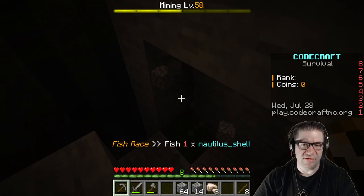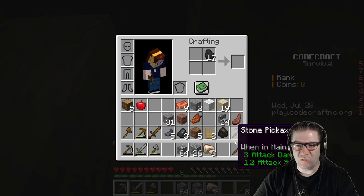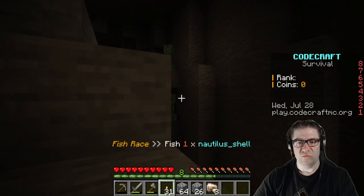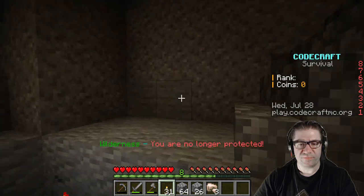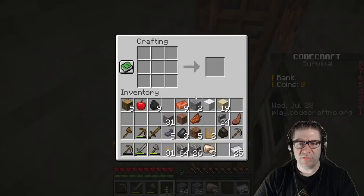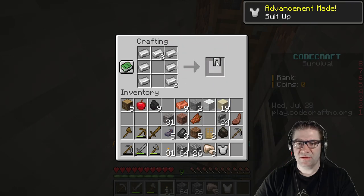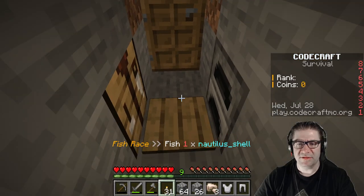I should probably take some of that iron I've been smelting. I've got some coal and some sticks. I need more torches, and I definitely need armor before I start venturing down this direction. I was baking it off up here — yes. Grab some of this armor. Let's get some pants — nice. Gonna need some boots too.